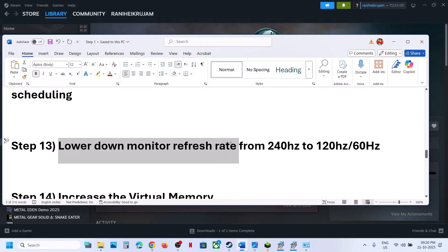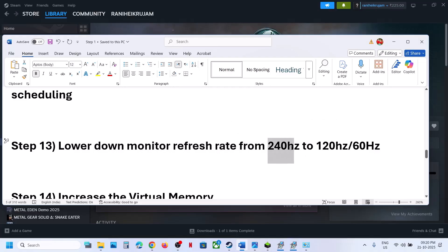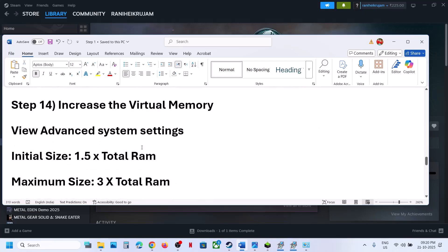The next step is to lower your monitor refresh rate. For example, if your monitor refresh rate is 240Hz, try lowering it to 120Hz or 60Hz, and then check.